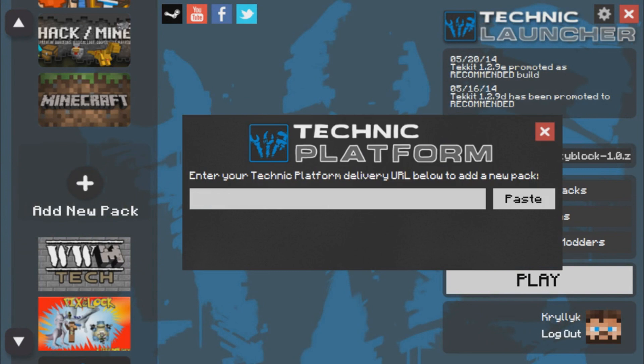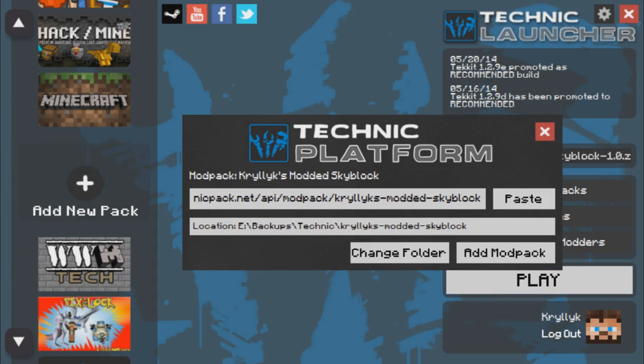From there, you paste the link that's going to be in the description of the video. You'll see this pop up — Acrylic's Modded Skyblock — and you hit add modpack.